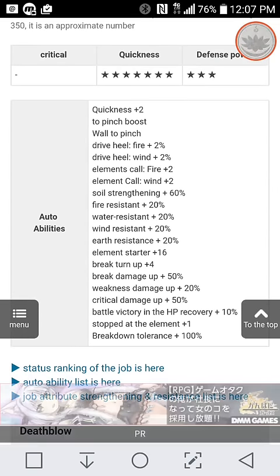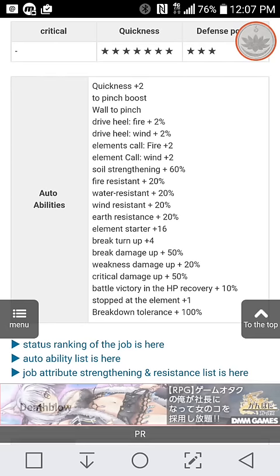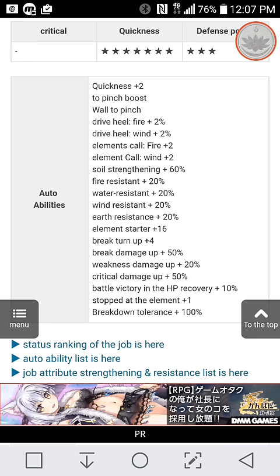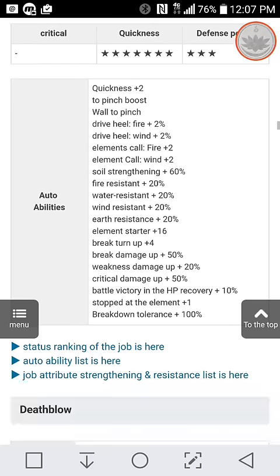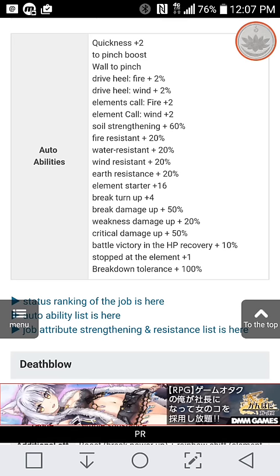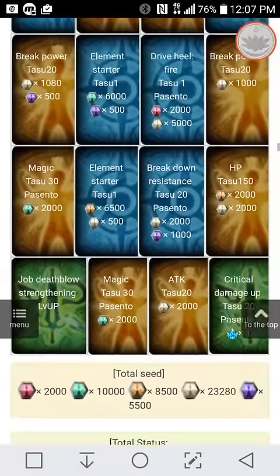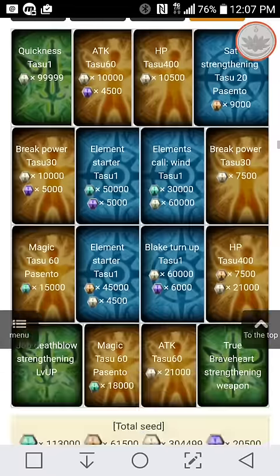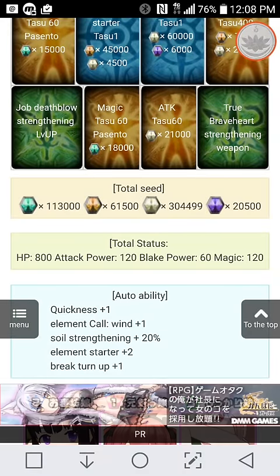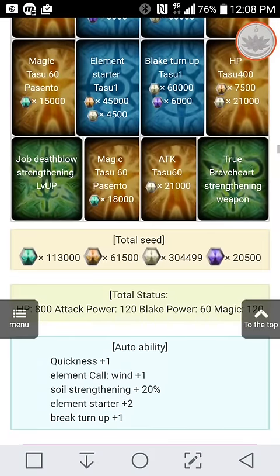Let's take a look at his auto abilities on the site. He has heal drives for fire and wind, 60% earth strengthening — so that's really high — and that's gonna make this job the best use for the Cloud card we got recently. He has 20% resistance to all elements, which is really good. He has really good defense too — I think he has five stars of defense. This job is mostly going to use light, so you're gonna need a lot of light skill seeds to unlock him, and quite a bit of wind also.